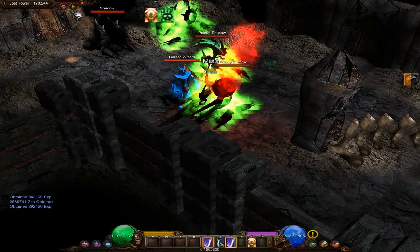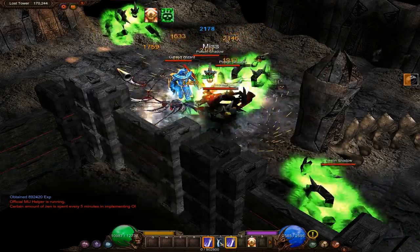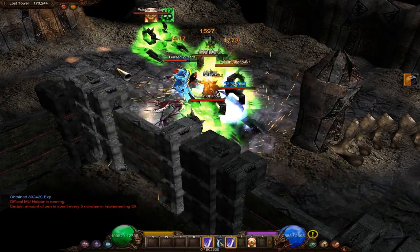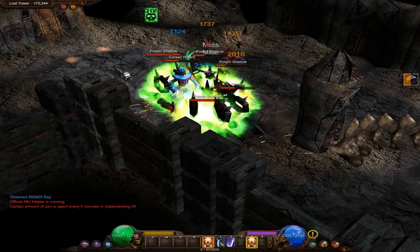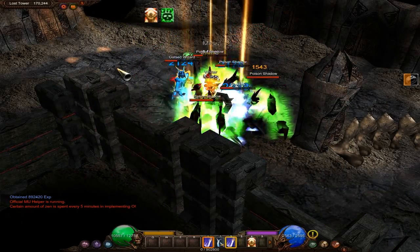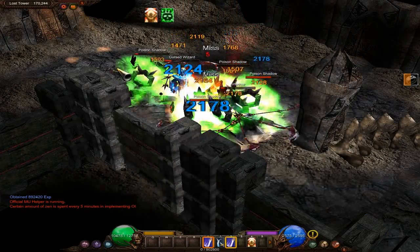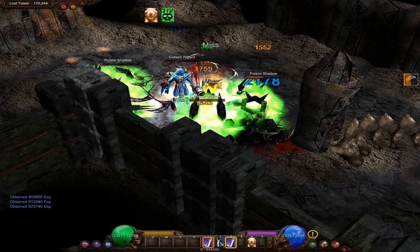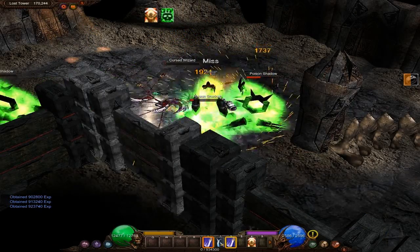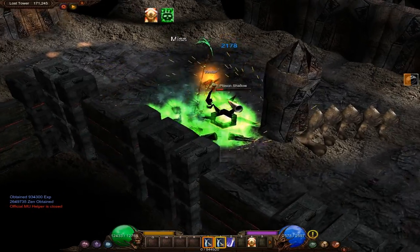We're going to turn on the helper for this one. I should buy some potions. We're still killing mobs faster than they can kill us even in a group, so that's good. We don't need health potions until we start going to Tarkan, which we will after we get the Scroll of Emperor.